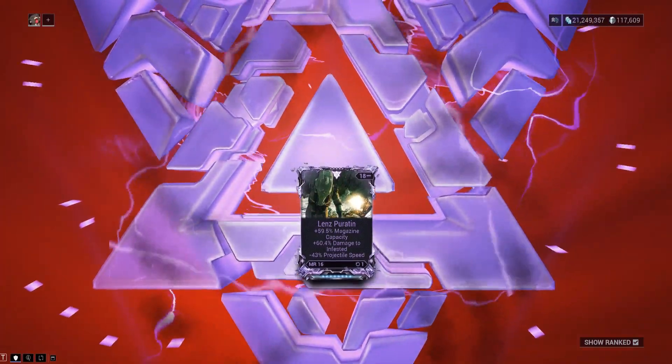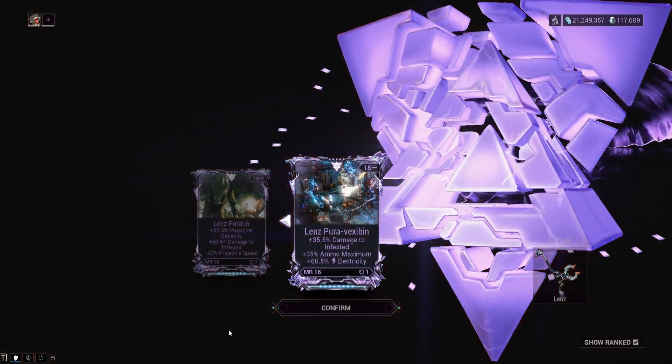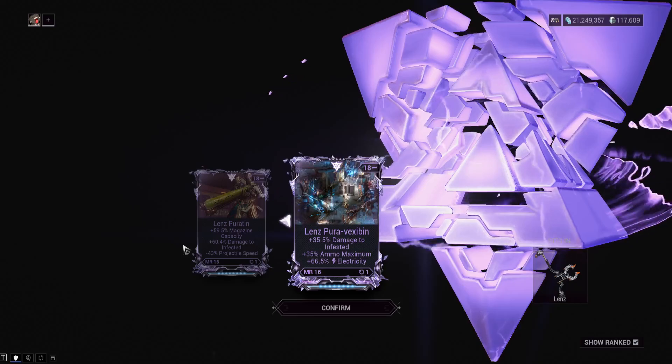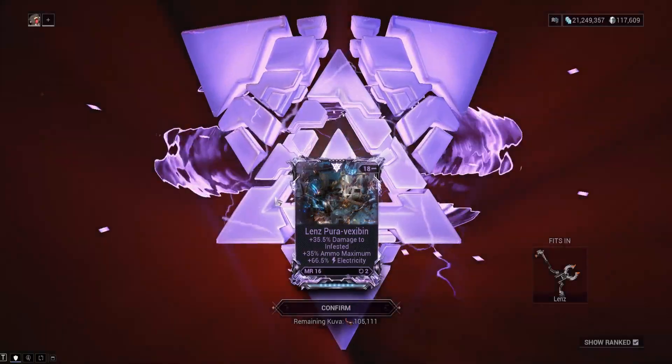Let's get into the first roll here and commentate on how terrible this goes along the way. Thankfully after spending 200 plat in the market, we got complete garbage: damage, infested, ammo, and plus electric. It's actually probably better than what we already have so I'm going to go with this, but yikes, they're both really really bad. Let's go to the second roll.